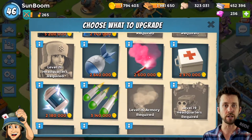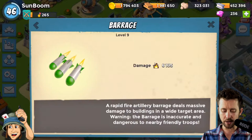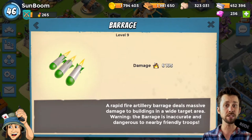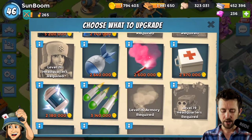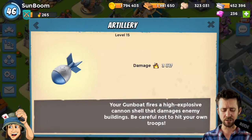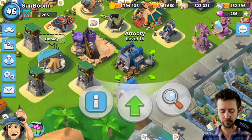Definitely take out boom cannons first, and track along so the other ones aren't in reach. That's why you use the scout feature — to make sure you get your path straight. My barrage at level nine does 6,105 damage as splash damage, and my artilleries do 3,017, so that's roughly 9,000 combined damage for both.